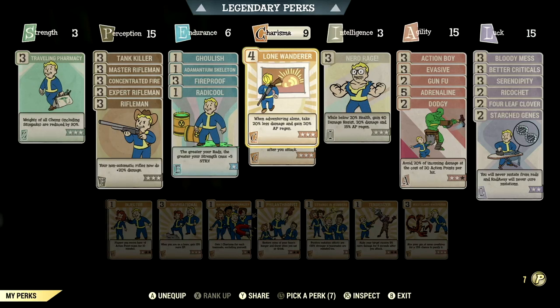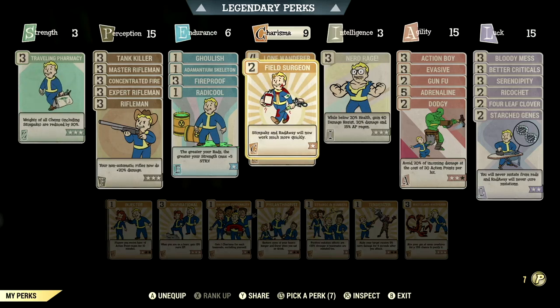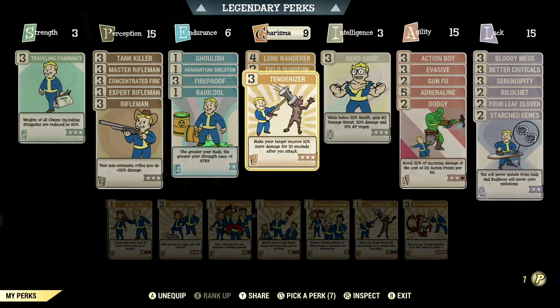Over in Charisma at 9, we have Lone Wanderer maxed out — when adventuring alone, take 20% less damage and gain 30% AP regen. We have Field Surgeon maxed out — Stimpaks and Radaway now work much more quickly. We have Tenderizer maxed out — make your target receive 10% more damage for 10 seconds after you attack.